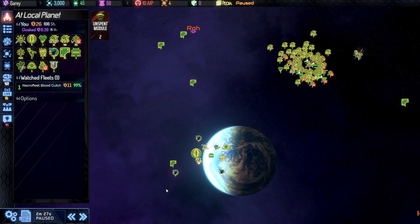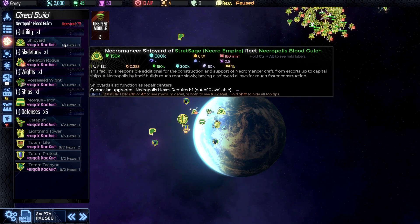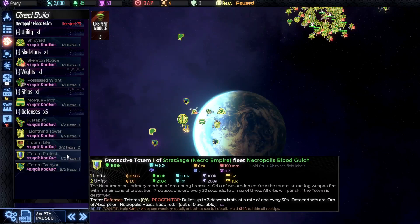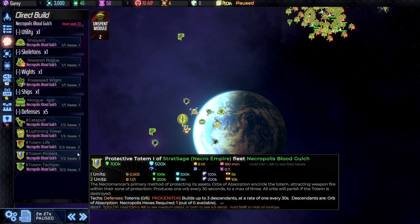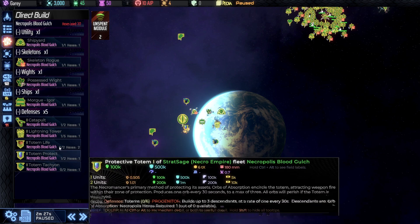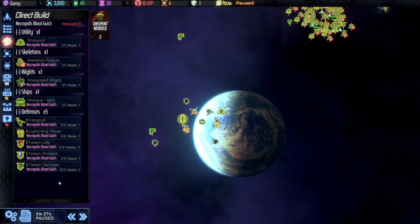So without energy, how do we determine the limits on what we can build? For our structures, we have the hexes concept — essentially building slots. You have a limited number of hexes or building slots per planet. We have shipyards and other structures that give us more ships or a greater variety of ships. Defensive structures each have their own limitations on how many you can build and the hexes they consume on a particular planet. There will be more structures and a higher number of hexes as we upgrade — this is just a representative example of what you start with.